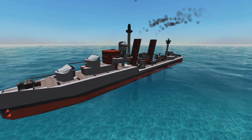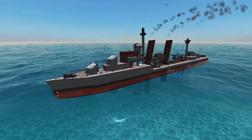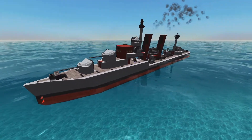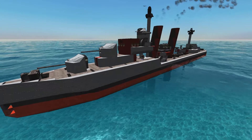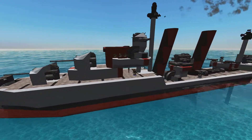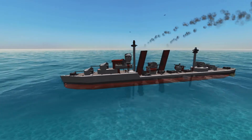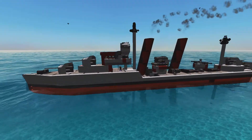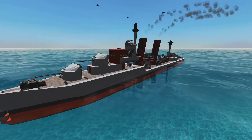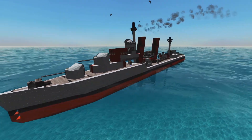First of all, as always, I'm not using mimics — this is all just using standard blocks. There's nothing fancy on here, so it's all easily made in the campaign or designer. This ship has been designed for adventure mode, but we'll go through all of those details in a short while.